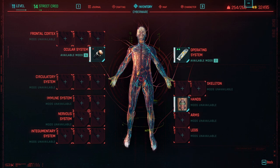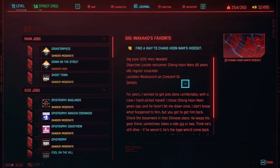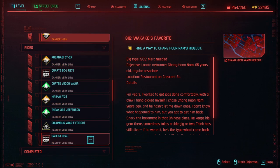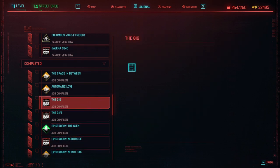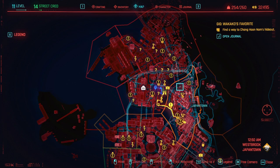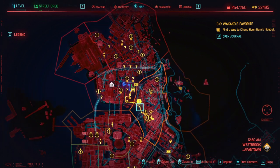How you do this is very easy. If we go to our journal, right after you finish the prologue, you will get a mission called The Gig. Right over here — let me scroll all the way down. This mission, you pretty much collect a gift from Wakako, and she is the fixer for Japantown, right over here on the map, this location.